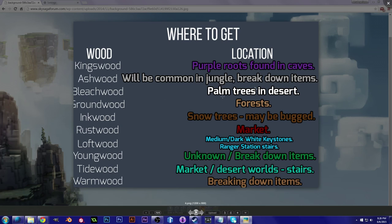Where to get each wood is a little all over the place and kind of up to player reports. Kingswood is the purple roots found in caves. Ashwood is speculated to be common in upcoming jungle biomes, but for now it can be found by breaking down certain items. Bleachwood is found in palm trees in the desert. Groundwood is the most common and is found in forests. Inkwood is said to be found in snow biome trees, but it might be bugged right now, so keep an eye out. Rustwood is reported to only be found in the market at the traders.